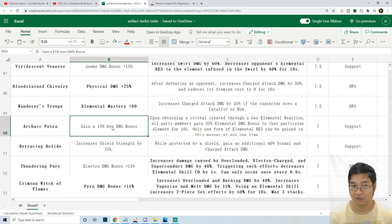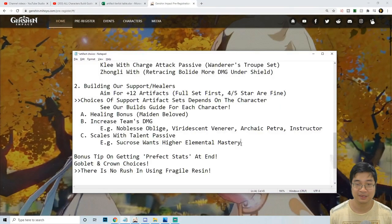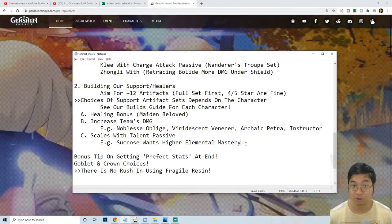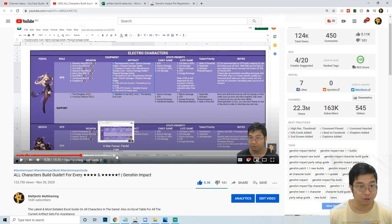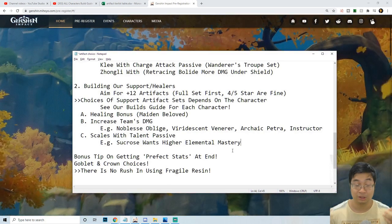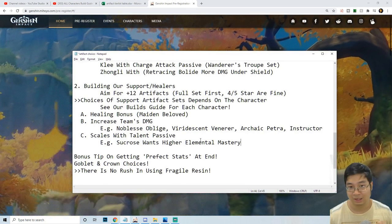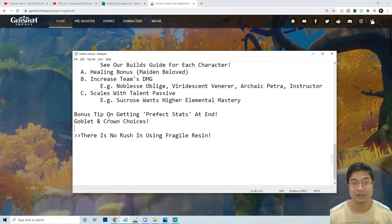Using just two pieces of Archaic Petra can also work as a damage item for Zhongli or Ningguang, who can use geo damage. Also consider the 20% elemental burst damage or attack percentage for more damage. Sucrose can help the whole team deal more damage with her elemental mastery passive. For specific characters like Barbara or Diona, check the build guide video for great weapon and artifact choices depending on which characters you have.